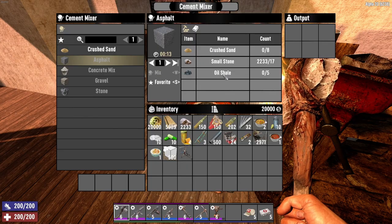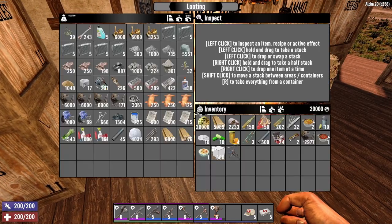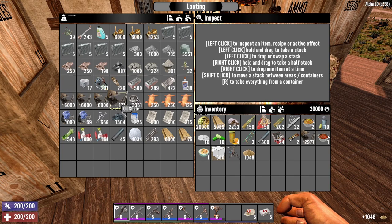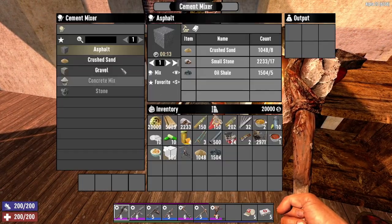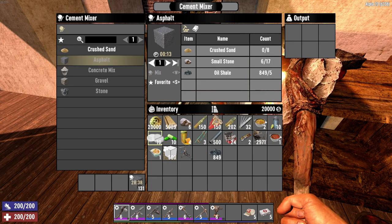Asphalt needs crushed sand, small stone, and oil shale. We have crushed sand, coal, and oil shale. I have a bunch of rocks in my bag. Let's see how many we can make - ooh, 131 asphalt. Yeah, let's just do it, let's just make them.